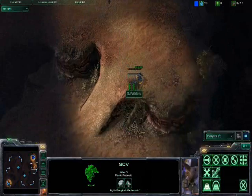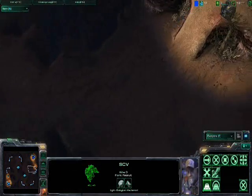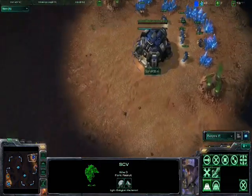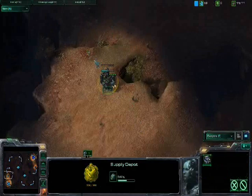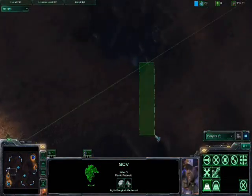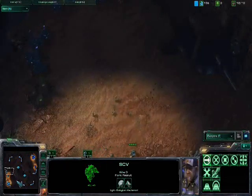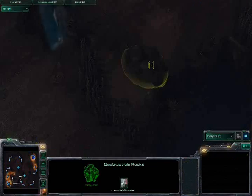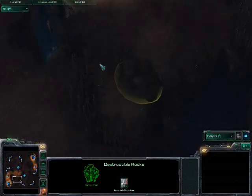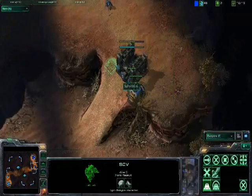A lot of times on this map you have the choice, if you're going to wall off, to wall off here at the top of your ramp, or you can wall off here at this narrow choke point and try to secure both your natural expansion and your main base. Both players are going to go for the wall off at the top of the ramp, which is a little bit safer. Something else about this map is that you've got destructible rocks on the back of your base behind this debris, so you can't see across unless you have a unit or building on the other side. A lot of times with Terran you'll see people build a supply depot back here just to watch these rocks and get vision over that, to make sure they're not about to be attacked in the rear.